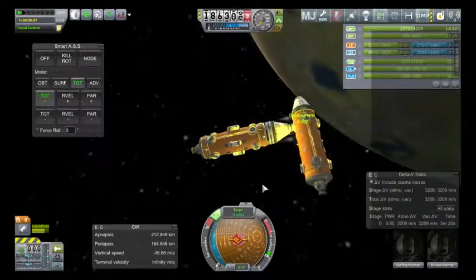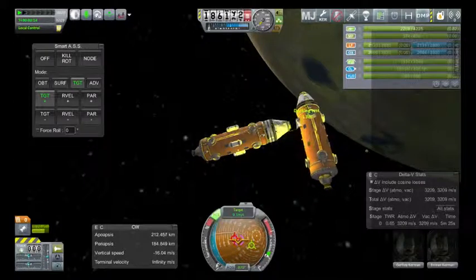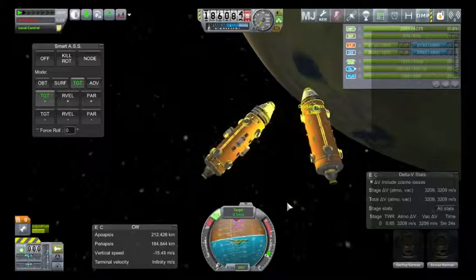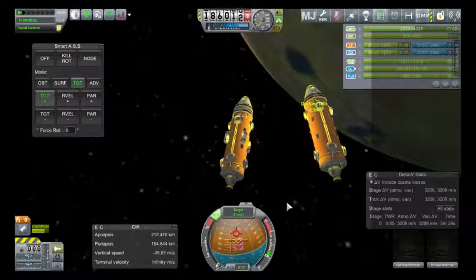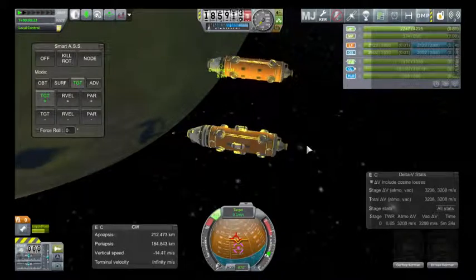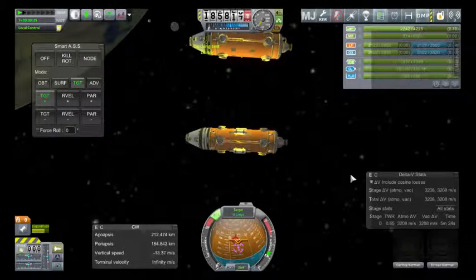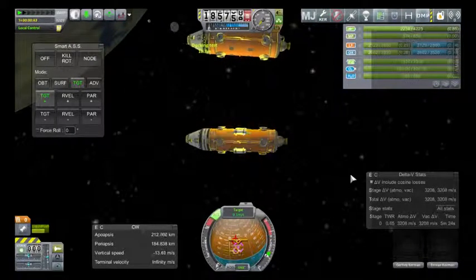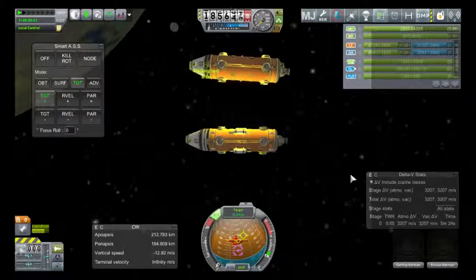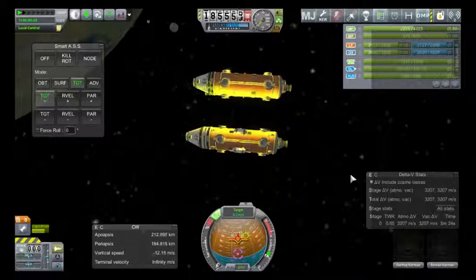Turn the RCS on, we'll back away from the port slightly. Now I want to dock these two vessels side by side. We already have that one there targeted, so we're going to control from here. And straight away the bug is exposed. Please watch the nav ball. I'm going to ignore the pink reticule on the nav ball. This is the one instance that MechJeb is actually getting things right, and stock is getting it wrong.